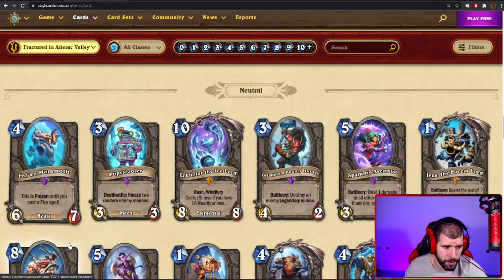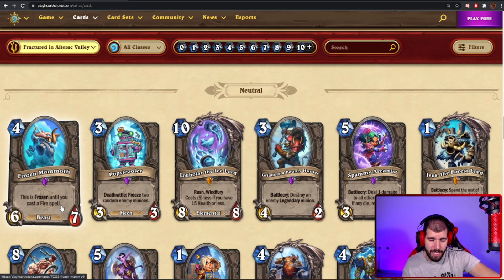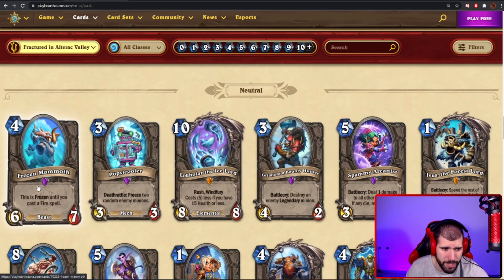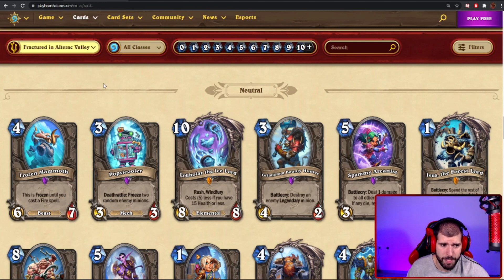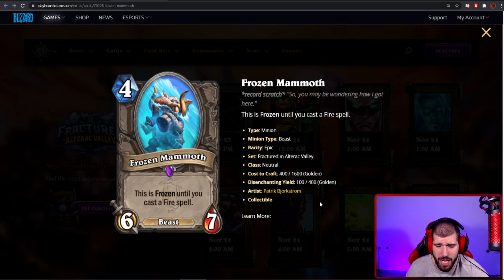We also have a neutral card — the last card for today: Frozen Mammoth, a 4-mana beast with 6 attack and 7 health. It's frozen until you cast a fire spell. I believe Mage might actually pick this minion up for a more tempo-oriented style. They have access to lots of cheap fire spells including the zero-mana fire spell and Flame on. You don't actually need to unfreeze it immediately — on turn 4 you slap it down, and on turn 5 you have 5 mana to figure out how to unfreeze it. I really think this is gonna see play for Mages and probably not only — Shaman and Warlock also have fire spells. But Mage is gonna abuse this the most. It's 4 star material — it has a lot of potential and easily cheats out stats. Calling it 4 stars for now.